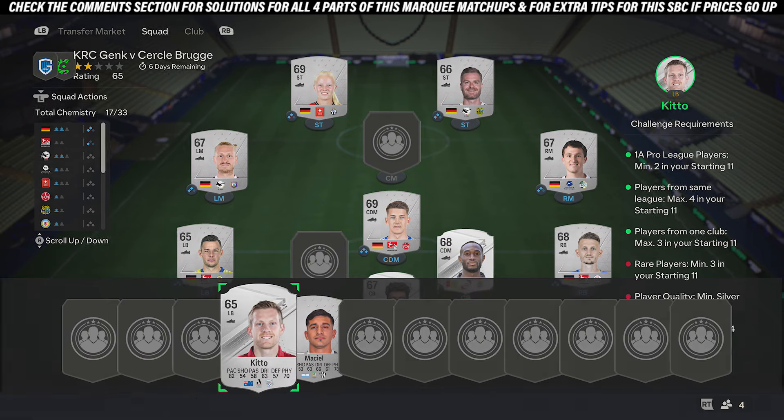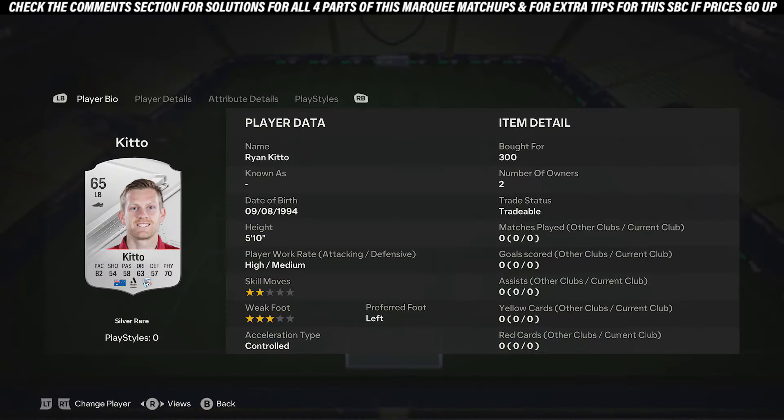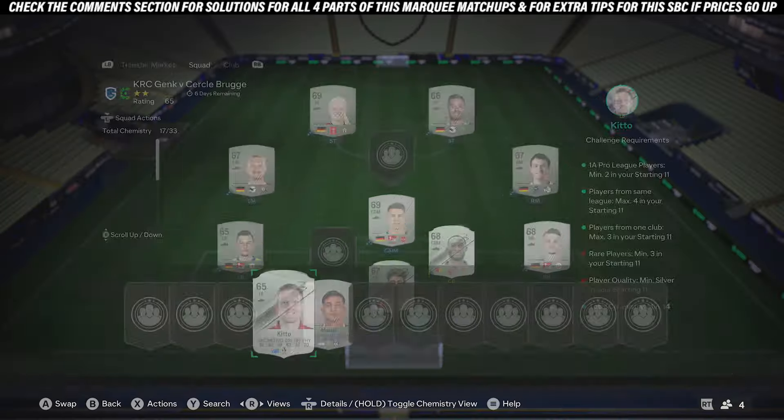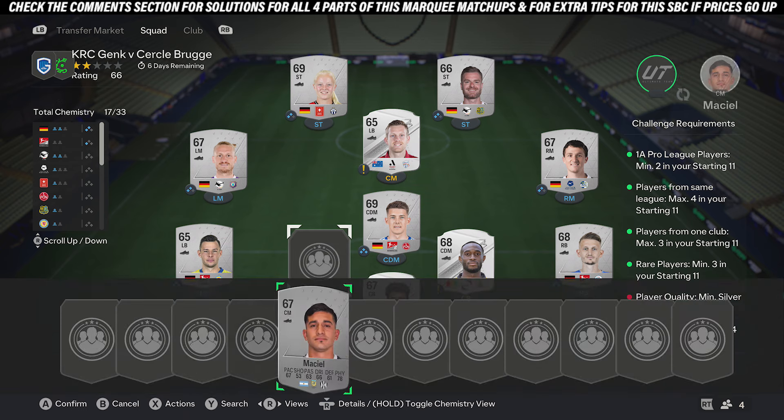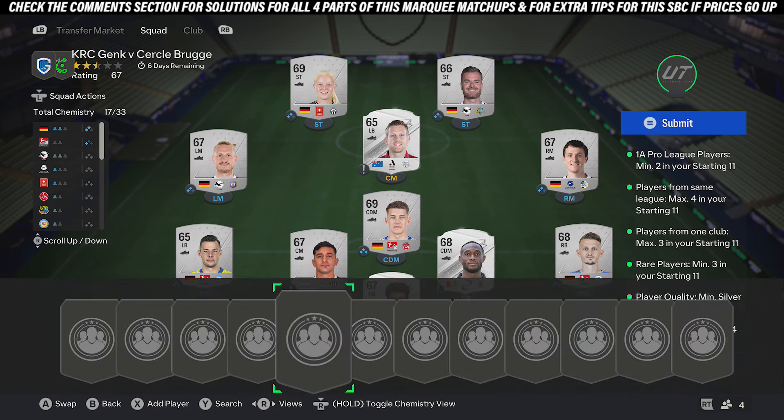And then the final two cards, just pick up any rare silver card and any common silver card. Don't need to copy them exactly — any rare silver, any common silver, and they'll complete it.